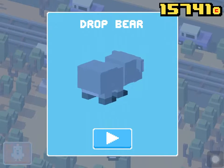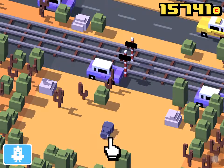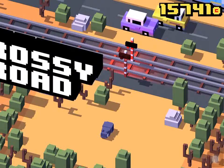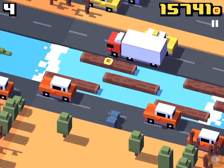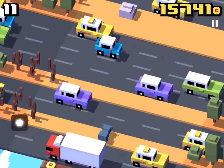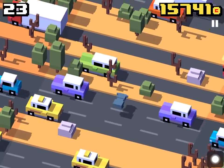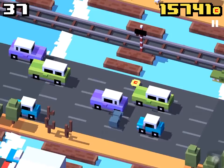Now I will show you the gameplay video of the Dropbear. So here it is — the Dropbear. And yeah, it's the same Australian environment. So there are crocodiles, there are these trees here, there is the sand here. And the sound of this bear — really strange.